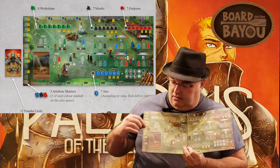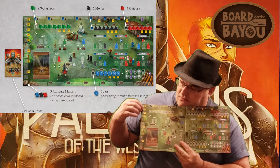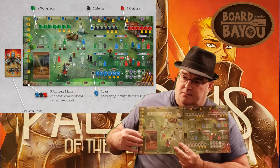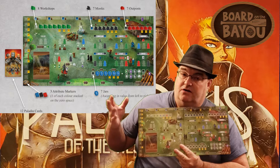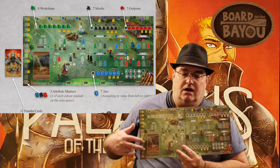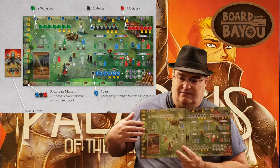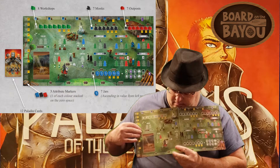As you go up the track, each stat will give you two victory points at the end of the game depending on where each one is. It'd be nice to have all three at the top, but odds are you're not going to do that. I recommend pick two and run with two — concentrate on one, have a second one close behind, and the third one's going to be lagging a little bit.